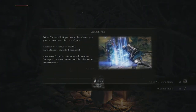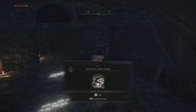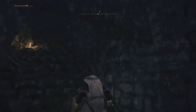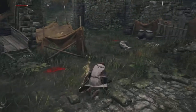We found a whetstone knife. With a whetstone knife you can use Ashes of War to grant your armaments new skills at Sites of Grace. An armament can only have one skill — the existing skill will be removed. Always good to know. There are a couple guys moving so we're going to try to sneak around this building quickly.